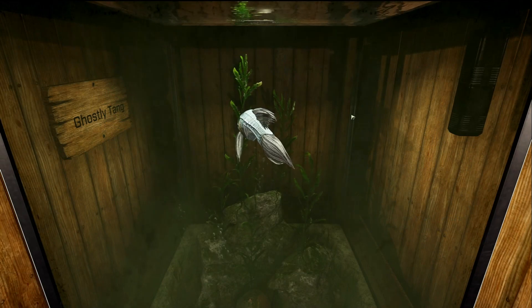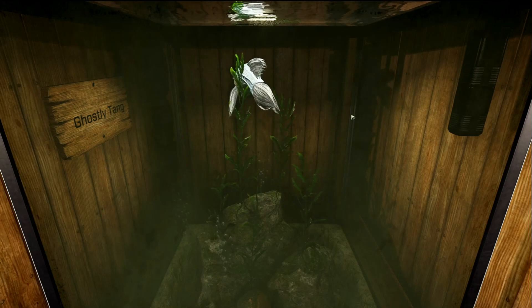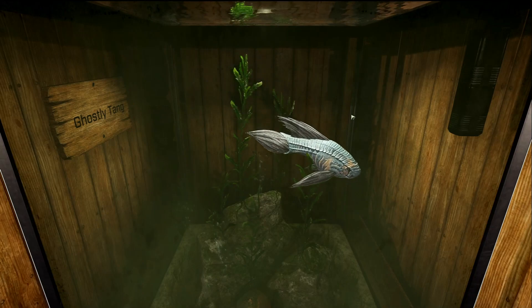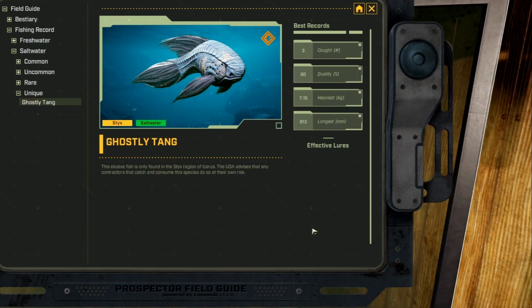This next fish is the rarest fish in Icarus according to the fish finder — a two percent catch rate. It is a saltwater unique fish, the only saltwater unique in the game. This fish can only be caught on Sticks. I've caught it at Dry Ridge West, down at M12 and N13, and possibly at L14. The Ghostly Tang has no listed effective lures — just use the best rare lures you have to catch it.